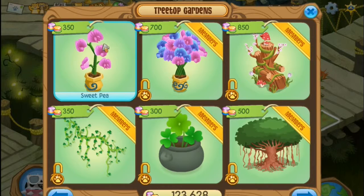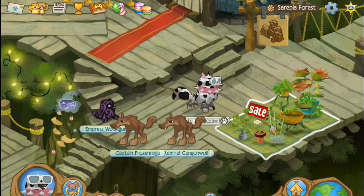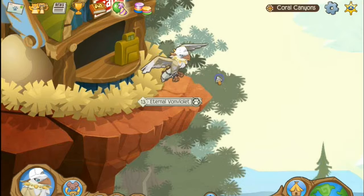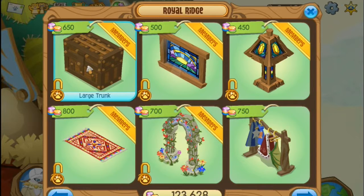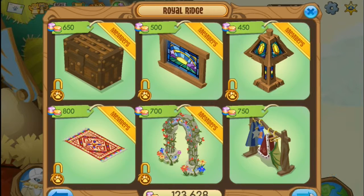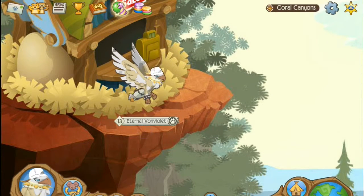This isn't exactly new but I haven't really seen it before - a sweet pea plant is here. And up in the eagle shop, they're selling basically all the same stuff except for a large trunk, which might actually look pretty cool. But that's basically one new item, which is kind of boring.